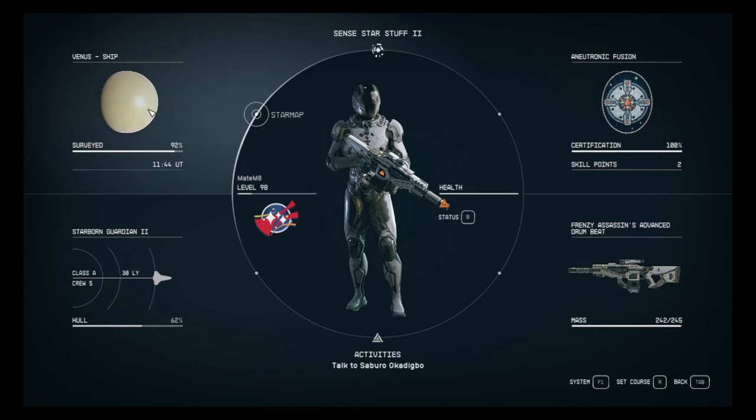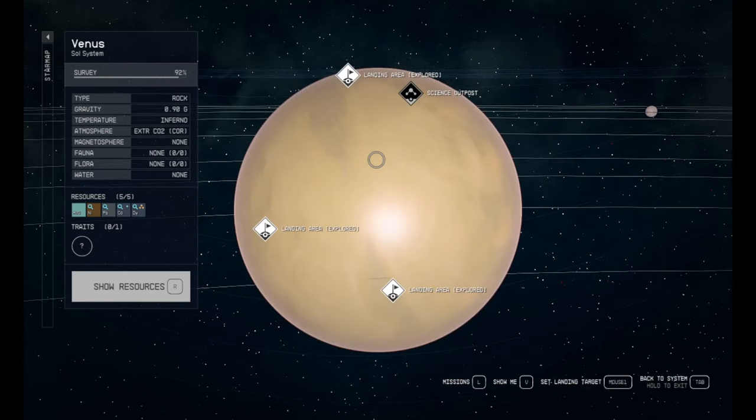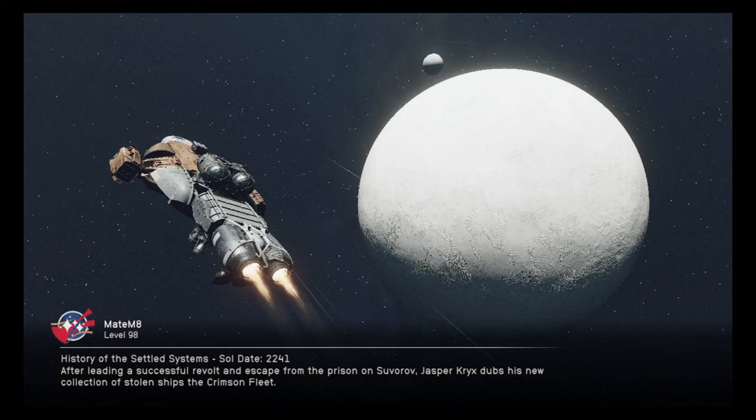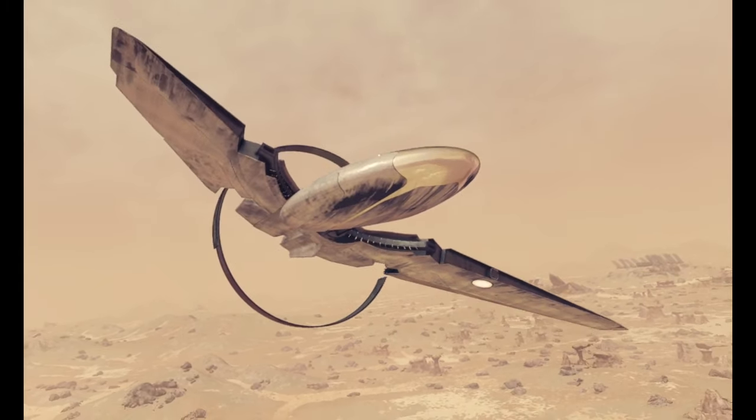When you have that, you can just go to any planet because this is random anyway. You just need to pick a planet where you want to go. I will show you now with Venus in the solar system. So you pick a planet, you pick a spot, and you just land. When you land, all you want to do is listen to the sound and watch up to the sky in the first five seconds.